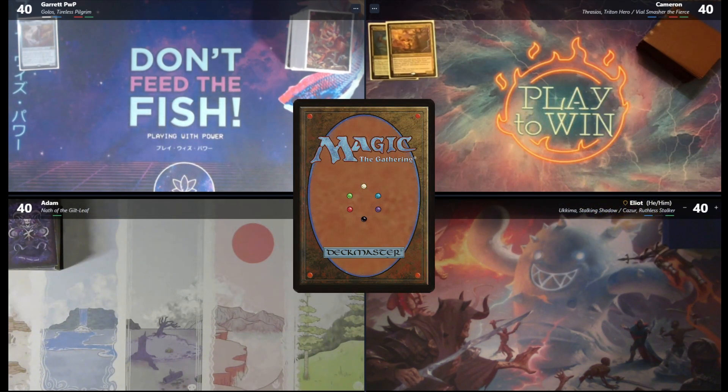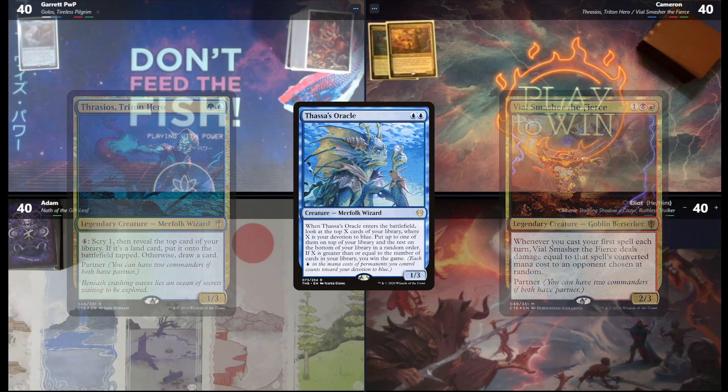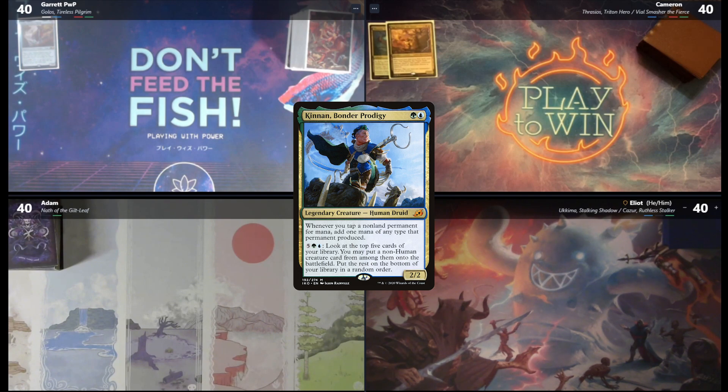I'm Garrett from Playing With Power MTG, and I'll be playing Golos, Tireless Pilgrim today. The goal of the deck is to use Golos to find Boseiju Who Shelters All and attempt to cast Ad Nauseam into the Abyss and win the game from there. Next up, we have Cameron. I'm Cameron, from Play to Win — one of the two co-hosts from that show on YouTube.